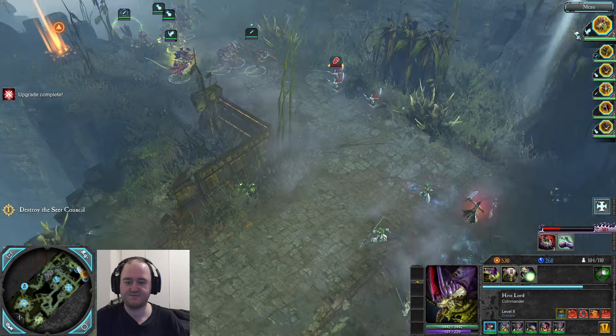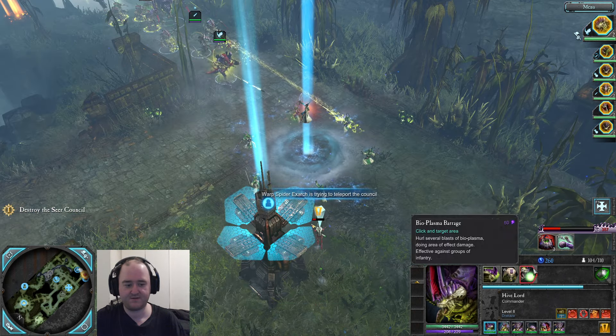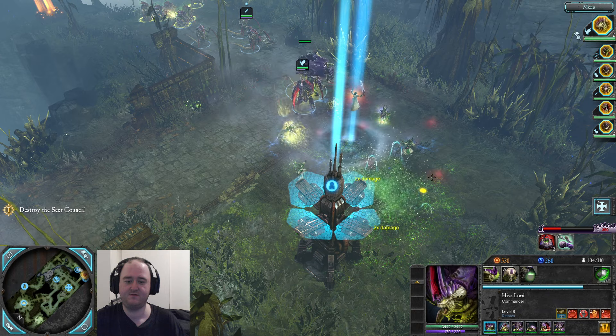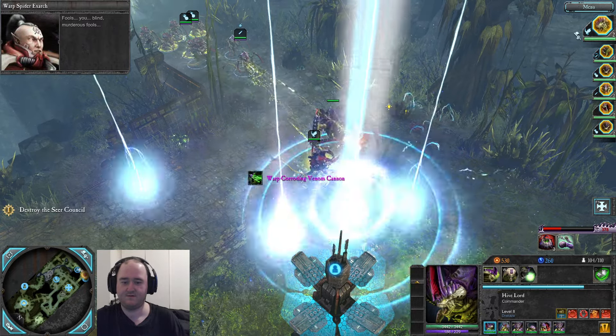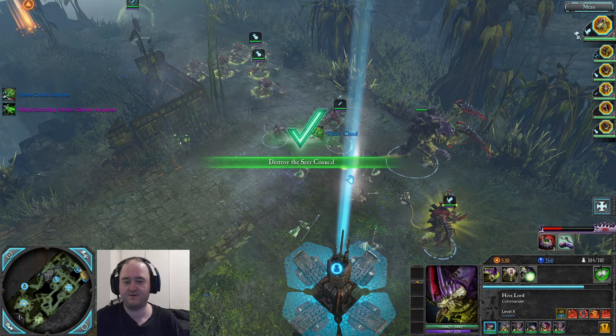Good thing having a speed booster — the speed booster is so nice to have. Hopefully I can fire the plasma shotgun blast on this guy before he gets away. There he is — fire the shotgun blast! There are no allies for you here. Ooh, times two damage on that too!